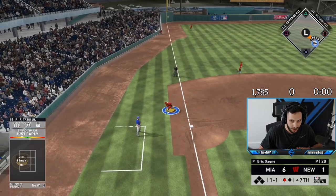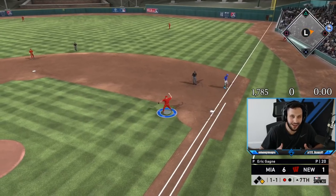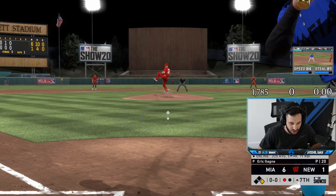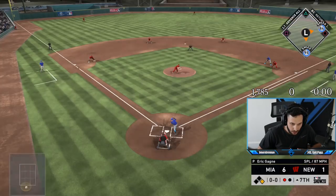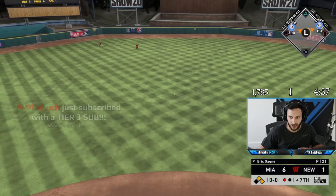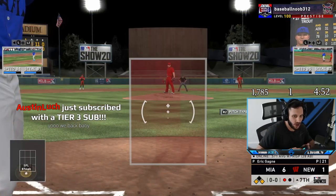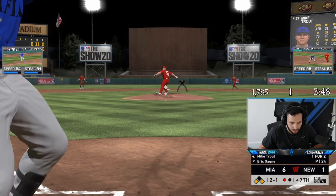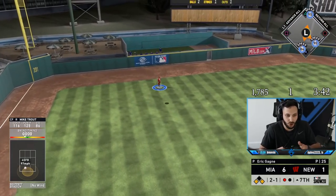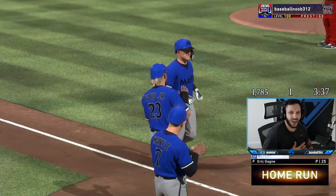Tatis actually doesn't get out. What happens is Tatis is so good his third baseman didn't even want to make the play. Can Mickey do something? Yes he can — he might go to third here. We'll take first and third, one out. Here comes Trout. Just what Trout does — if you get anywhere close with the PCI with Trout, he hits it to the moon. We have an eight-run lead.